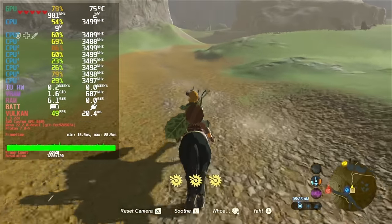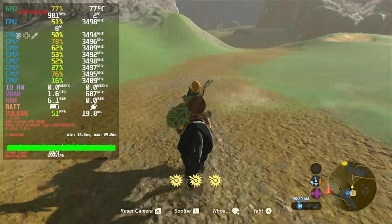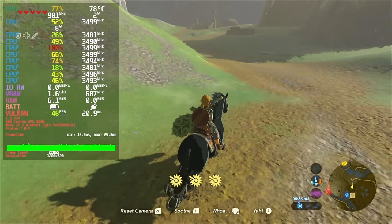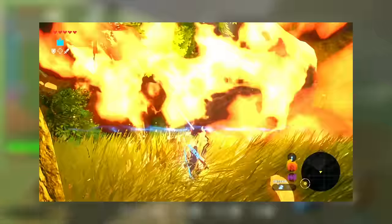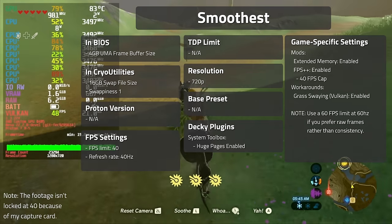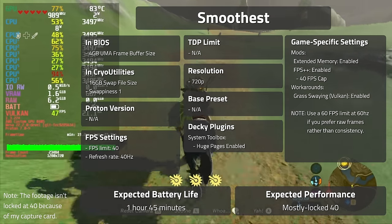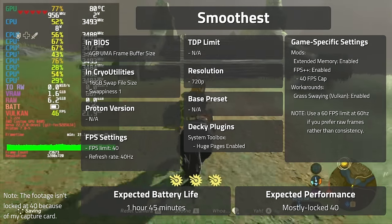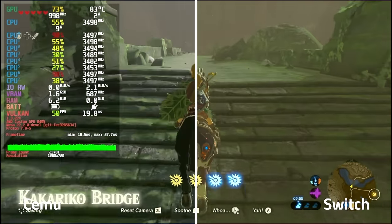Second, we have the Smoothest preset. We won't be able to lock it at 60 on the deck, but that doesn't mean we need to settle for the stock 30 either. If you're sick of being sniped by Guardians and want just a bit more time to hit that shield parry, use the settings on screen now. This gave me a playtime of 1 hour and 45 minutes, and the expected performance is a mostly locked 40 FPS. Here's how it stacks up to the Switch version.